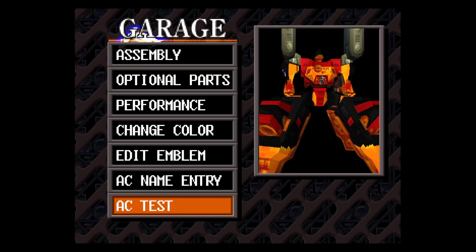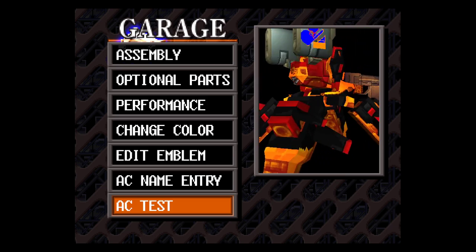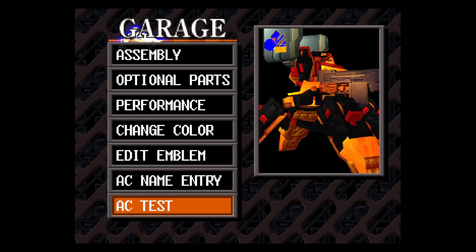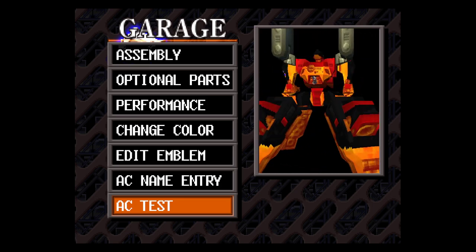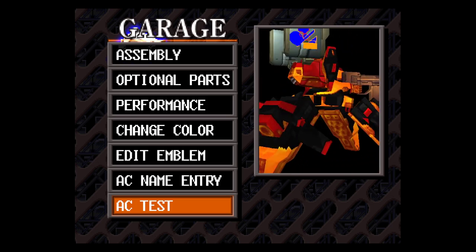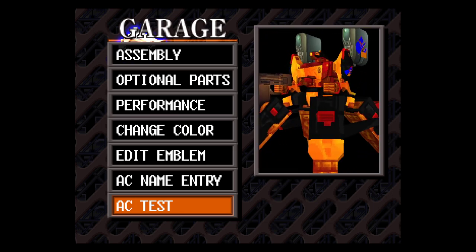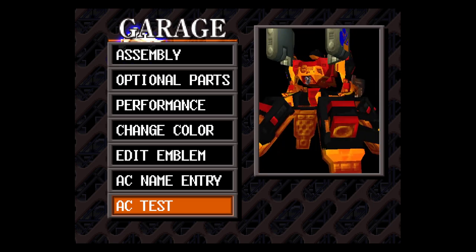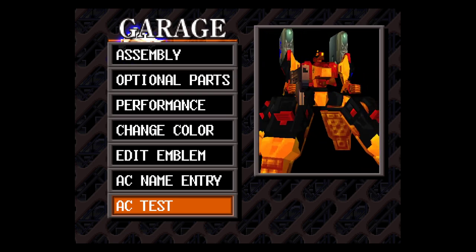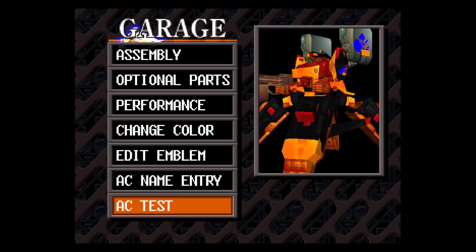Now you have the basis to go play every other Armored Core game — they all follow these same rules. Pairing the weapon with the same reticle type on the fire control system gives you a bigger reticle to work with and an easier time keeping track of your enemies. If the video is helpful, subscribe to the channel, leave a like, click the bell so you know when new material is uploaded, and see you next time.